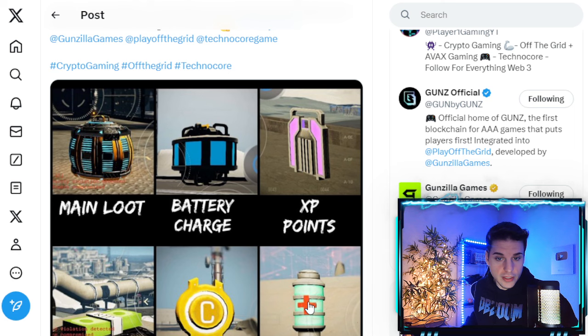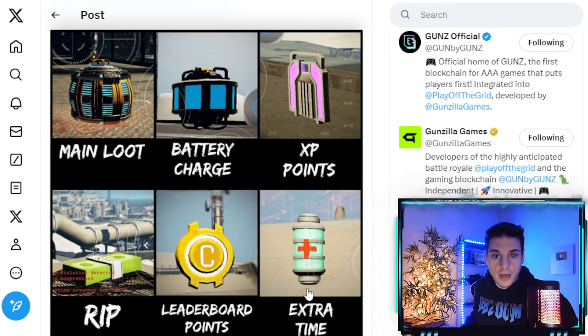This does work for extra time but doesn't work for leaderboard points. I will say I have not tried this for battery charge XP points. I haven't noticed accidentally getting more battery charge — I haven't tested this myself. If you guys want to test it out for yourselves with all these loots, I already confirmed leaderboard points don't work but extra time does. Comment down below if it works for anything else, and I will be addressing this to the Discord mods to try to fix the game.